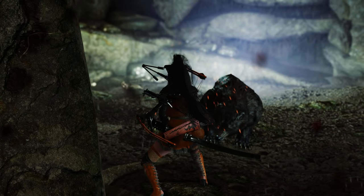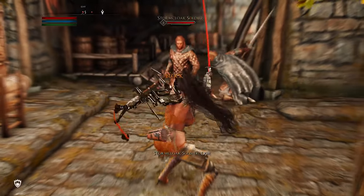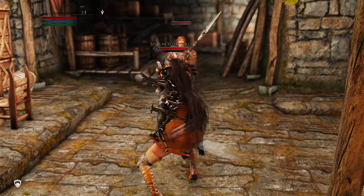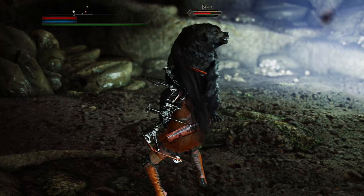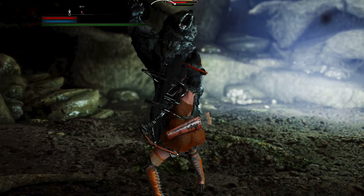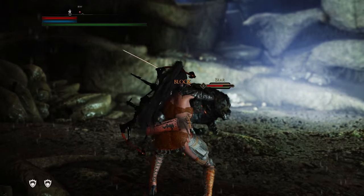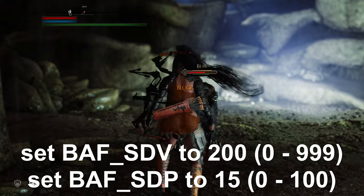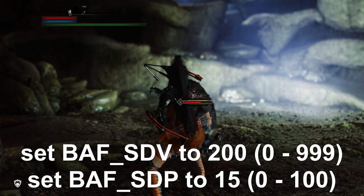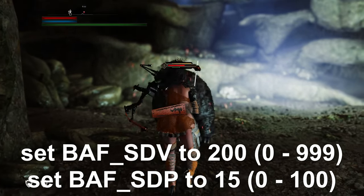The parry and stagger sounds have been replaced with those from Sekiro, making the mod lighter in terms of scripting compared to the previously known Inpa Sekiro mod. The console command for stamina recovery upon successful parrying can be set between 0 and 100, with a default of 20. Additionally, this console command determines the percentage of damage dealt upon successful parrying, with a default of 15%. You can input a value between 0 and 100.